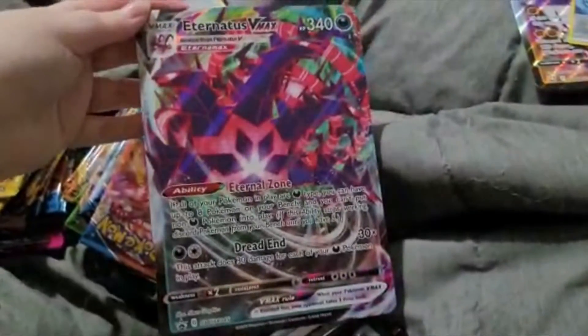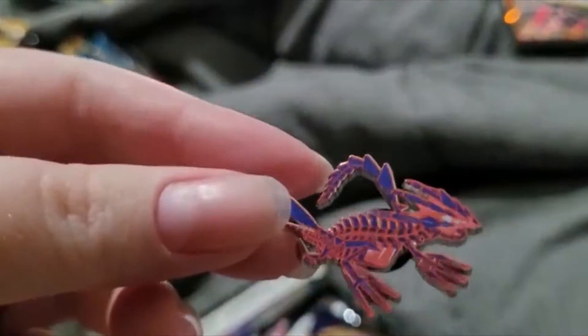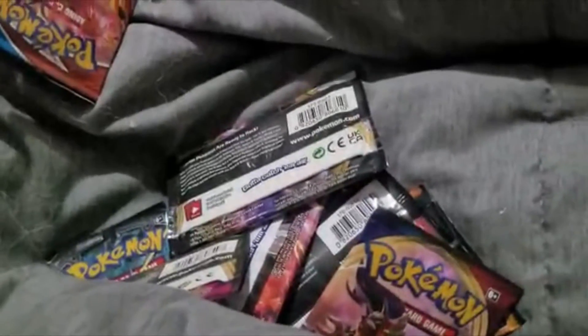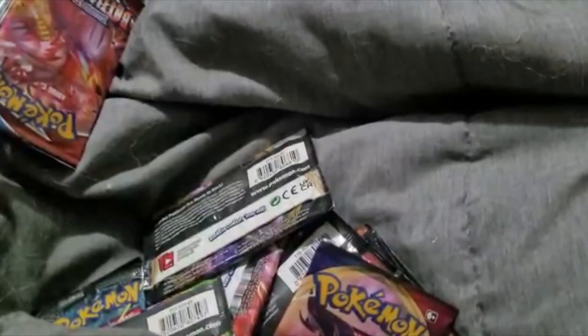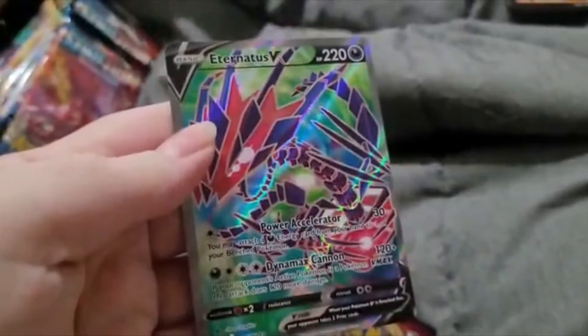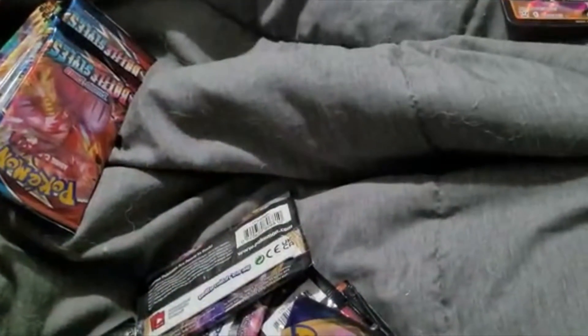Let's get into these unboxings. First off we're gonna start with Eternatus. We've got the huge Eternatus card. You've got this cute little pin — really nice detail, I love it. You've got this one which is the VMAX version, and then you've got this VMAX version, and you've also got this coin. Overall really nice.